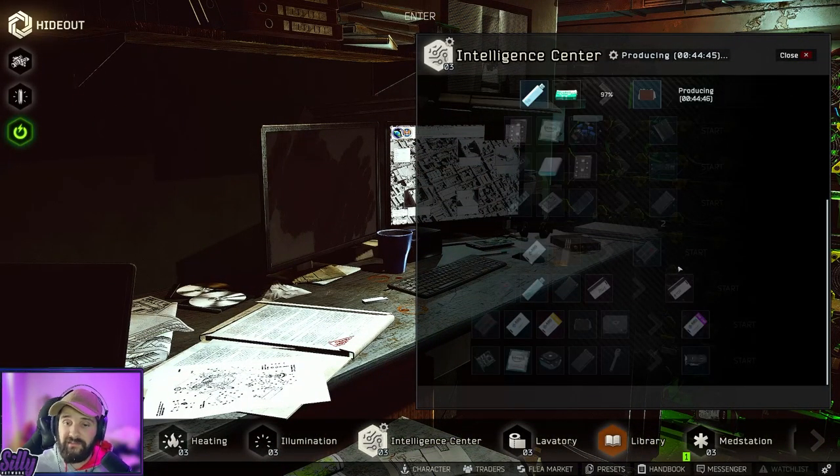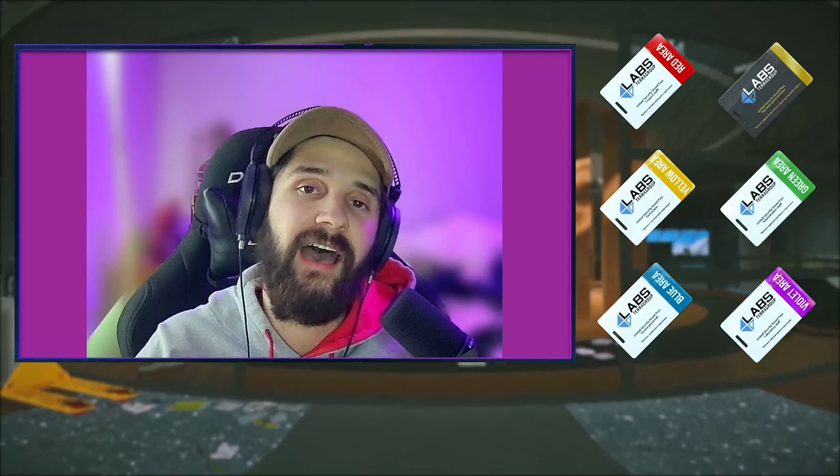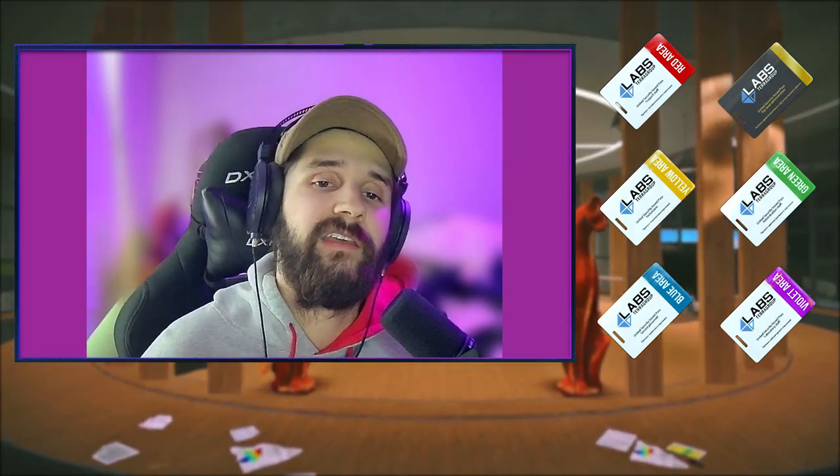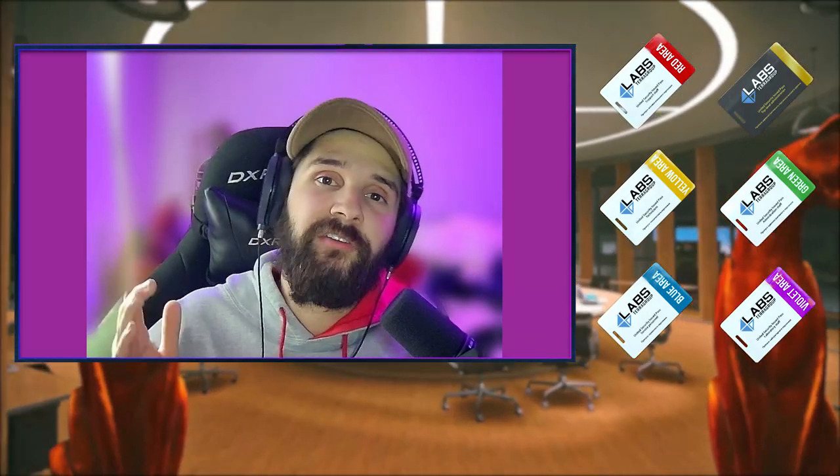You can also craft the purple key card at the intelligence center with one RFID, one Labs card, one yellow Labs card, three intelligence, and one cassette tape. Additionally, you can get any of the colored lab cards from scav bosses or cultists — check the cultist's bag if you go the PvP or PvE route. There you have it — now you know where to find every colored labs key card. I've been trying to find purple for so long, so let me know if you found them in any of the spots listed, and I'll see you in the next one.